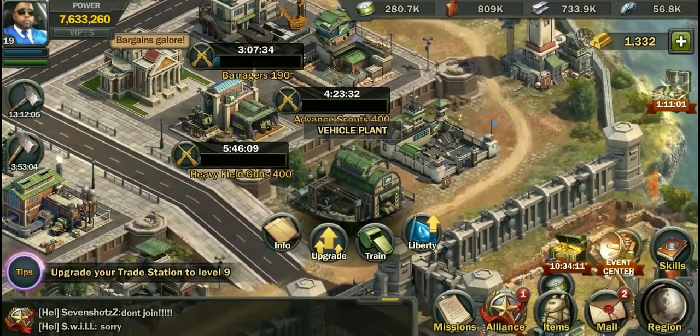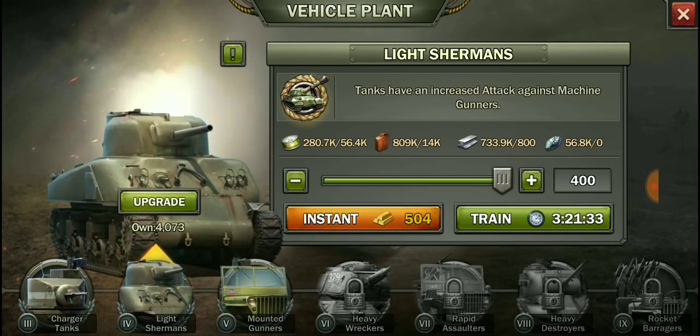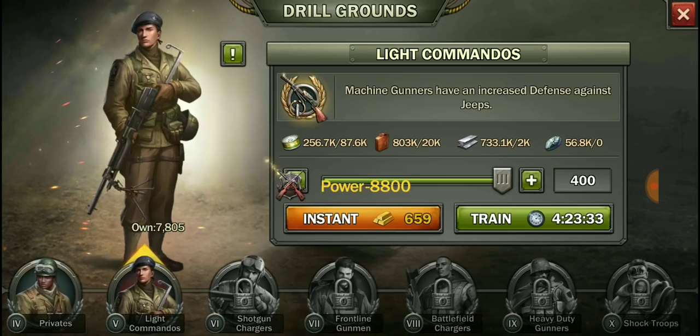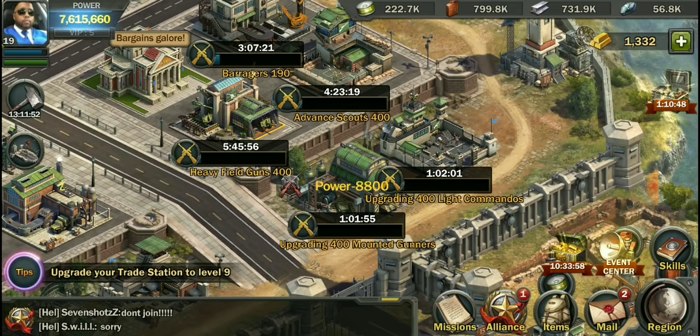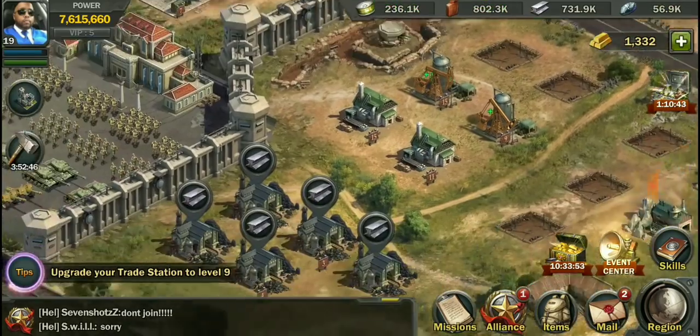We're going to upgrade, not just train — that's what we're going to do. Get rid of some of these Tier 4s because we don't honestly need them. I don't want any Tier 3s either; Tier 4s have got to go. That's a waste of time — I want Tier 5s and up. So we got Tier 6 unlocked and we're doing pretty good.